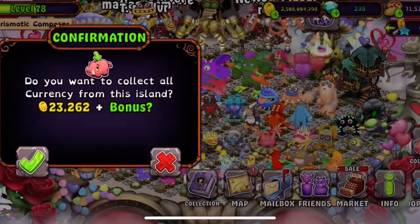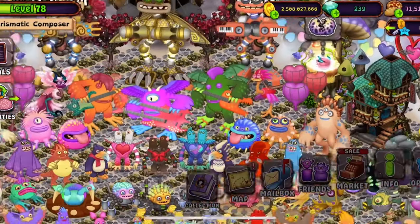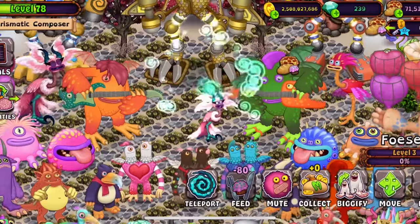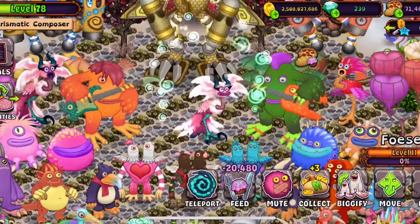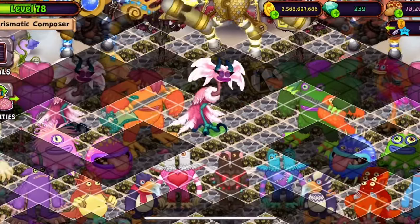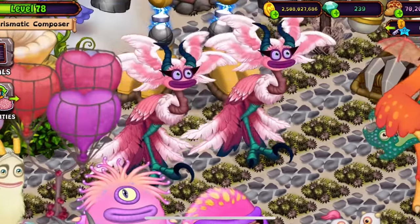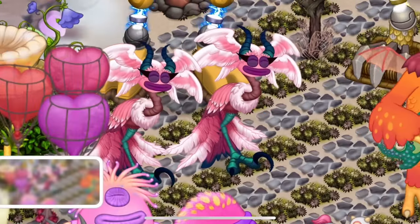Now we get the second Epic Yostrich. Let's go — let me just get rid of someone for a second so that we can place him down. And then teleport him. There he is! Let's see them next to each other. Move out of the way, Riff. There's two Epic Yostrichs — I will take a picture for the thumbnail.